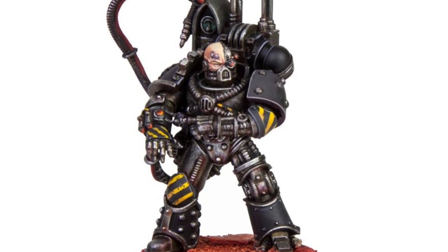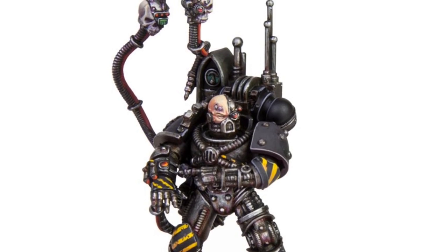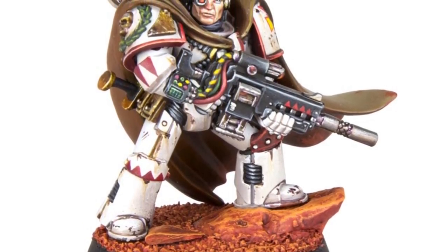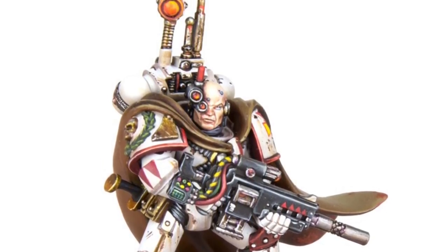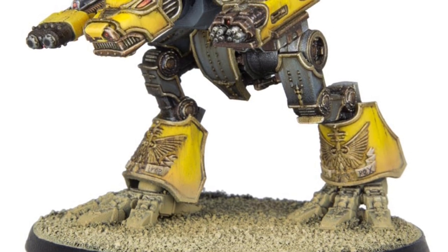One of the missing console HQs — apparently I can't remember the name of this one, Pravian the techmarine wannabe — and the Vigilator console. Notice this guy is a White Scar; looks very pleased with his sniper bolter and his cape.